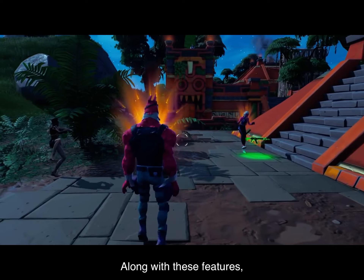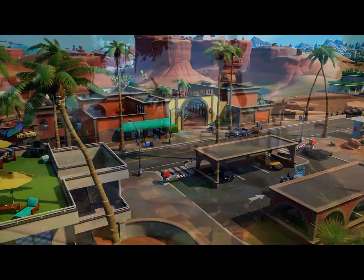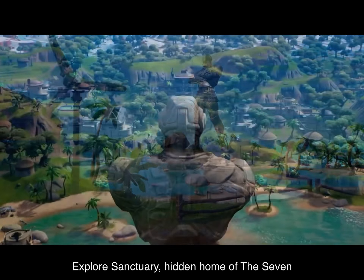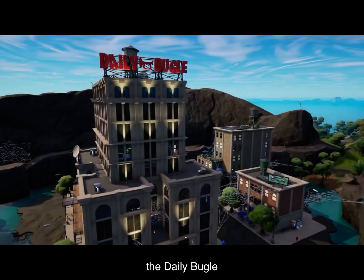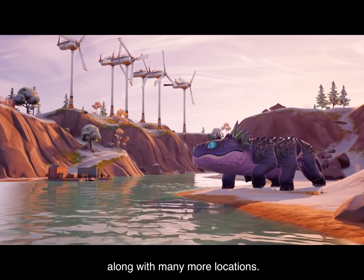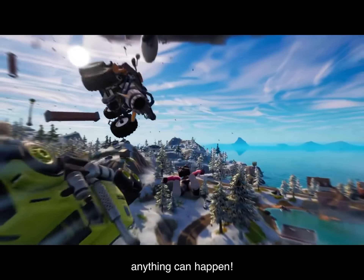Along with these features, the island is all new. Explore Sanctuary, hidden home of the Seven, and Spider-Man's home turf, the Daily Bugle, along with many more locations. And with the island's new weather conditions, anything can happen.